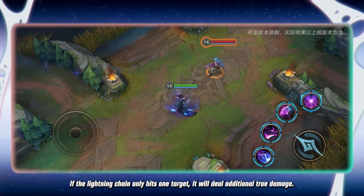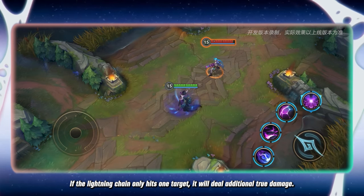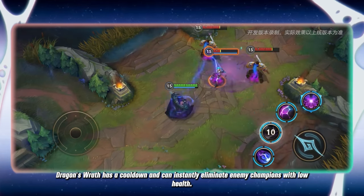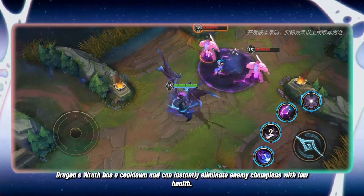If the lightning chain only hits one target, it will deal additional true damage. Dragon's Wrath has a cooldown and can instantly eliminate enemy champions with low health.